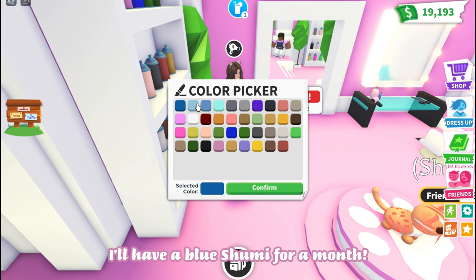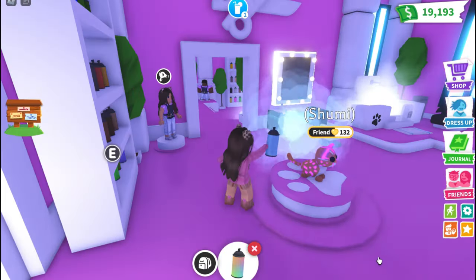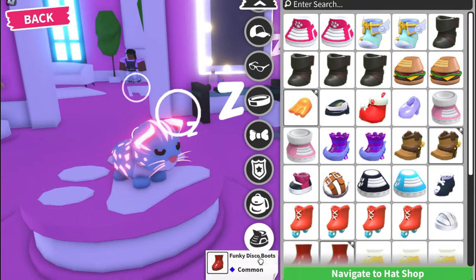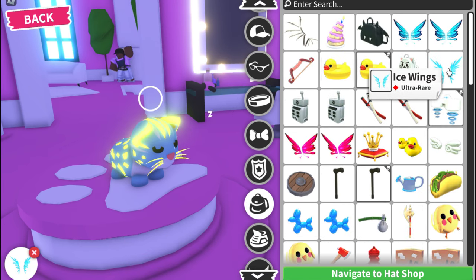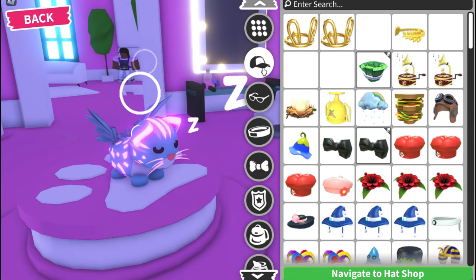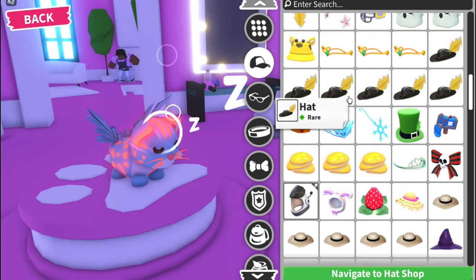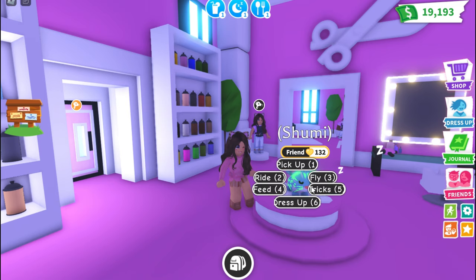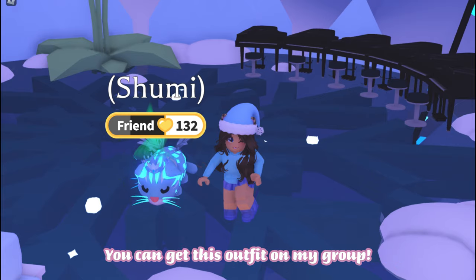I'll have a blue Shumi for a month. I think it looks adorable. Now I only have to give her ice wings and a crown and then she's ready. This is perfect! I changed my outfit so I can match with her — you can get this outfit on my group.